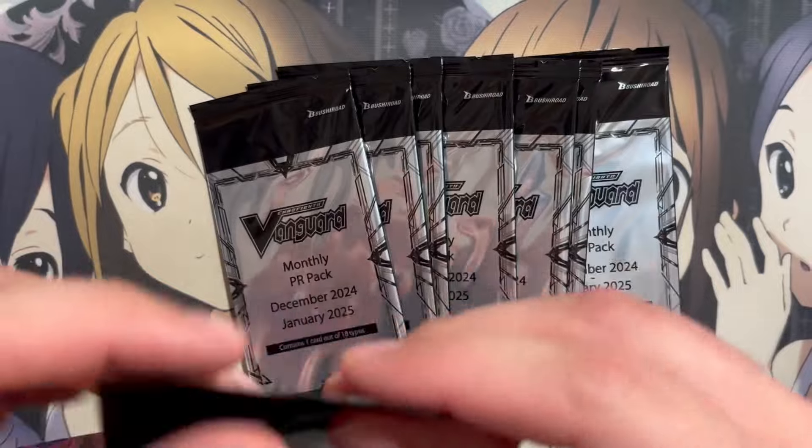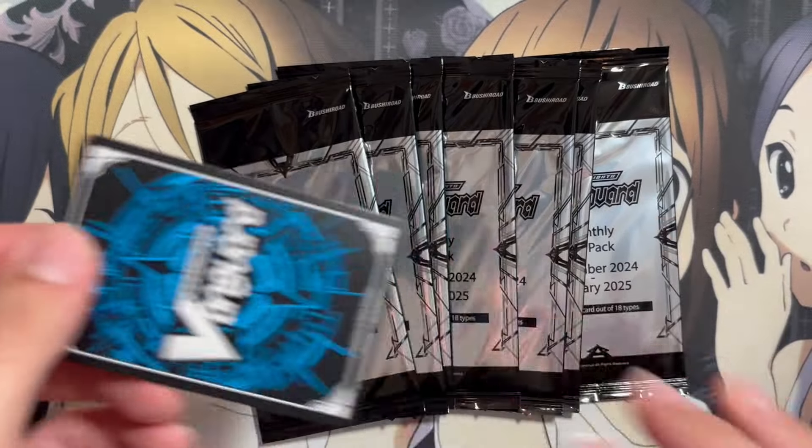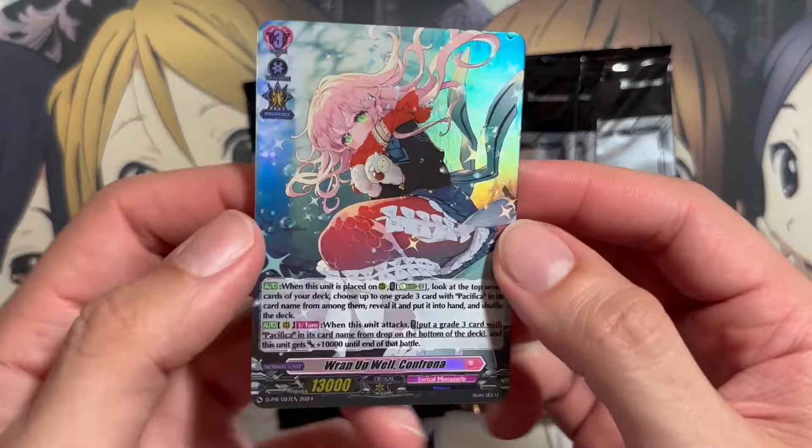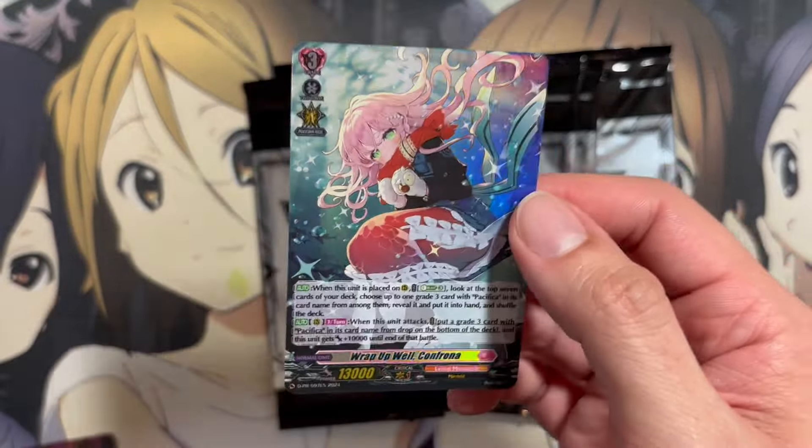All right, we got one more wave of promo packs to open. Let's see what else we could potentially pull. We're not starting off strong because we have another Assalta, which is one of the reprinted set. Next, we have our foil, which is Wrap Up Well Confrona for the Pacifica deck — compared side by side, they just have the missing flavor text and the fact that the card is foil. We pull another reprint, Effervescent Shadow Dreamblade for Lyscaria, and a Wishing Your Happiness. So we have pulled majority of reprinted cards so far.